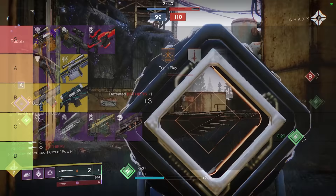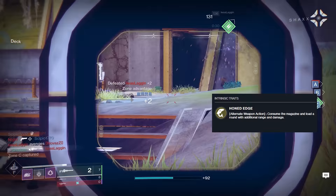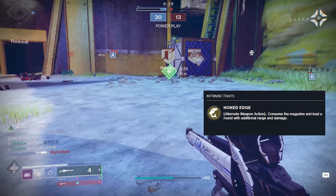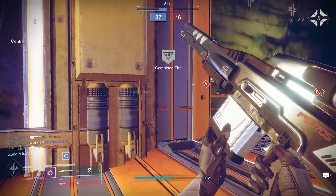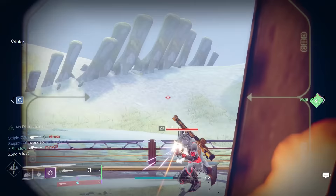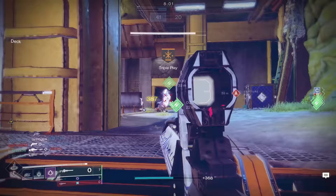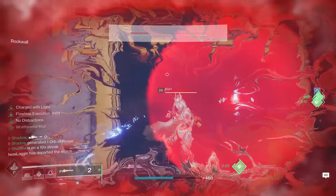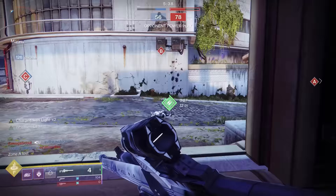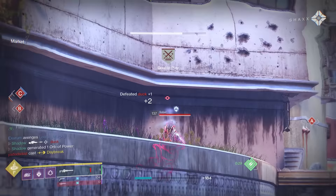Izanagi's Burden is an exotic 90rpm sniper in the kinetic slot. Its exotic perk Honed Edge allows you to combine multiple bullets into a single super bullet that does extra damage — combine enough bullets and you can one-shot guardians to the body without any additional damage-boosting perks, though this comes at the high price of eating up all your ammo. You can also use Honed Edge to one-shot headshot supers. It also has No Distractions to reduce flinch. However, it has lower stats than legendary 90rpm snipers and doesn't have Snapshot, so Izanagi's is going in the C tier — with the note that Honed Edge can potentially be useful to secure easier kills.